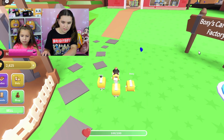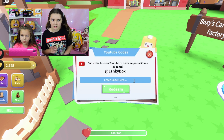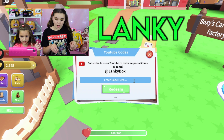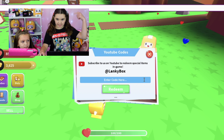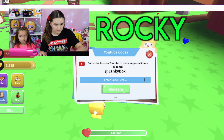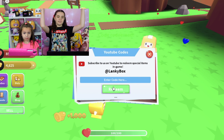All right, let's get another code. So far we've had Adam, Foxy, Justin, and Blinky. L-A-N-K-Y. And the last code — you already guessed it — Rocky. Let's put it in. Boom! Rocky — a thousand coins!